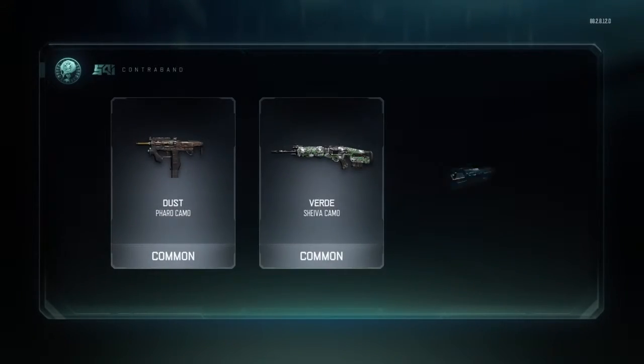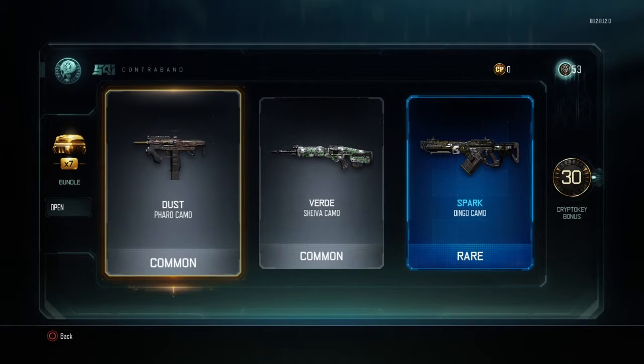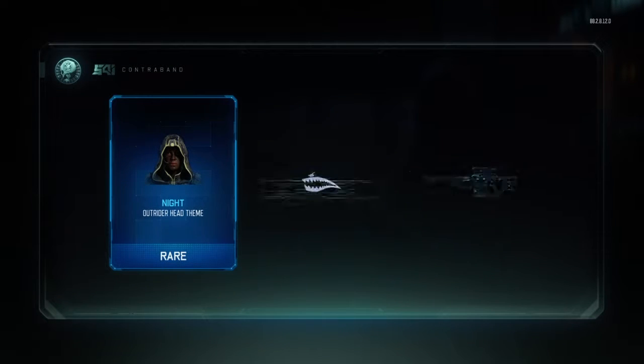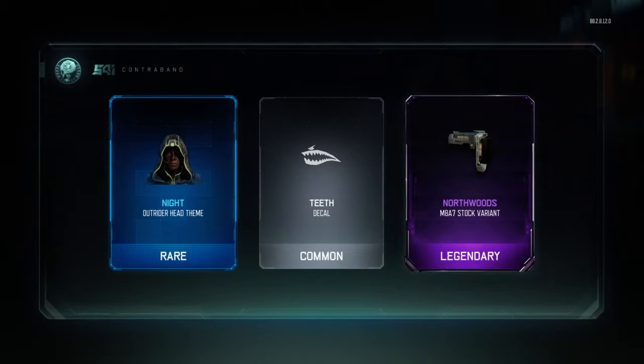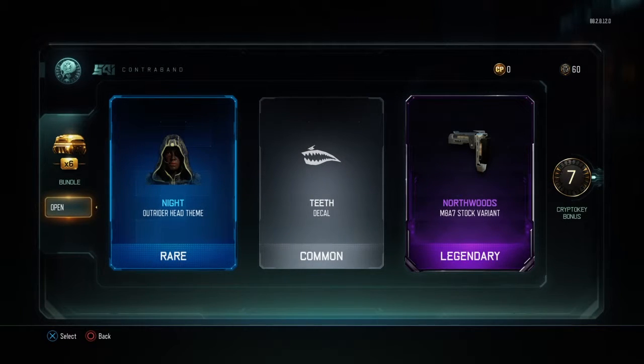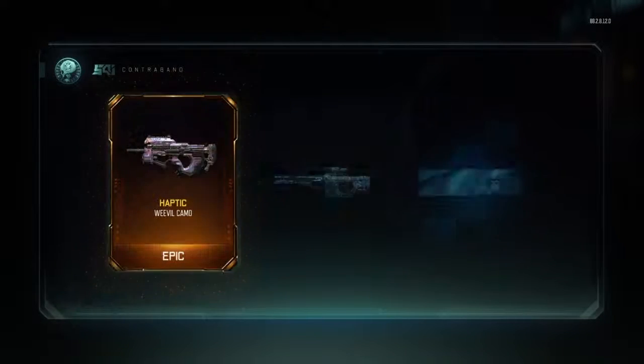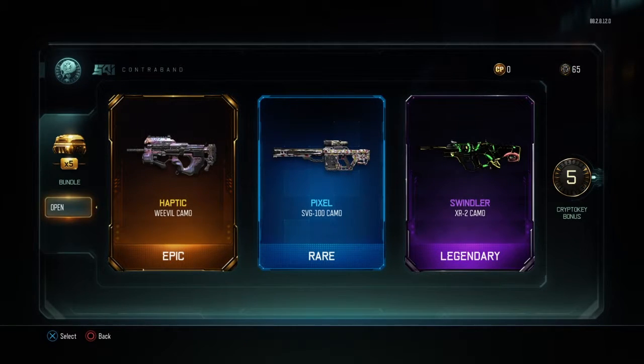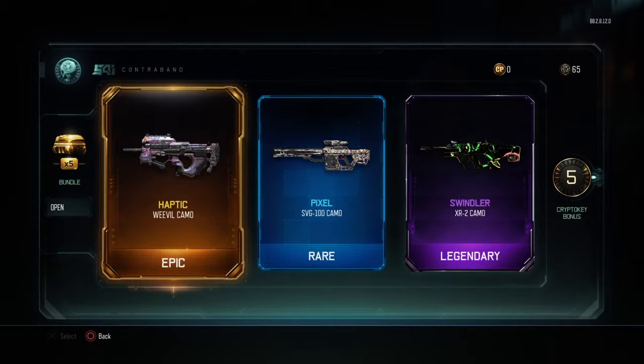Dust. What a shower of absolute shit. Dust camo. Verde camo. I don't know what that camo's like, but probably a load of shit as well. We got the Outrider and the Knight head team. That's pretty shit again. I ain't getting much with this. I don't want a stock weapon. Oh, I love the haptic camo! That is getting on my Weevil class — I'm going to be putting a haptic camo on it now. So nice.